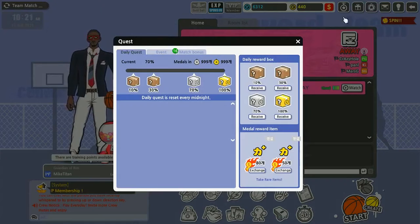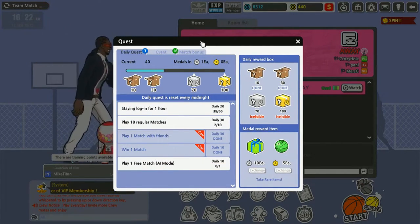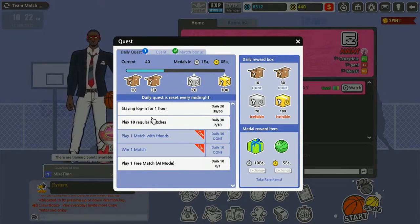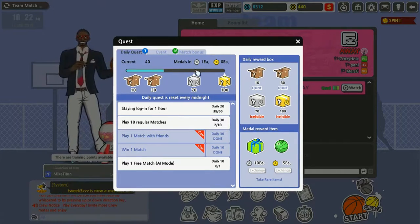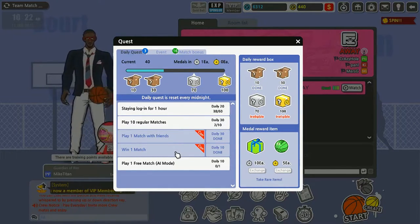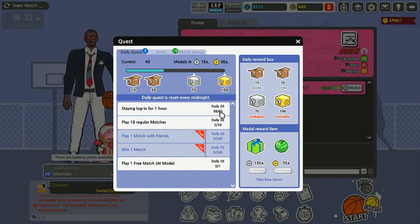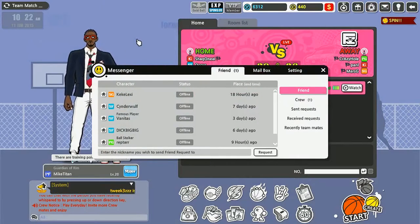Over here is your quest line for the day. This is your daily quest — all these things you get daily: stay logged in for an hour, play 10 matches, play with friends, win a match, play an AI mode. You level up this bar and get daily reward boxes — two bronzes, a silver, and a gold if you get to 100. You can probably do all this in about two hours, maybe less. The AI match only takes about five minutes.